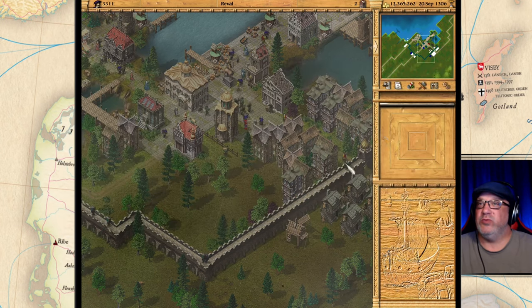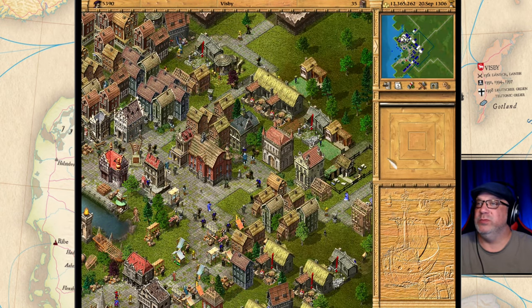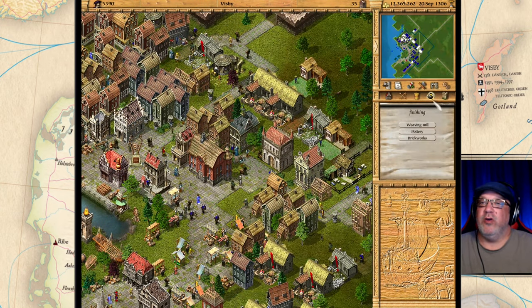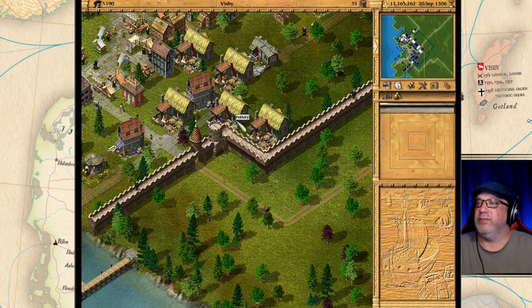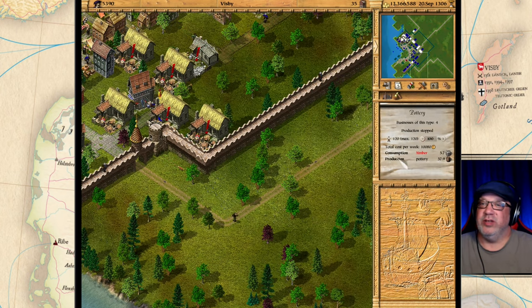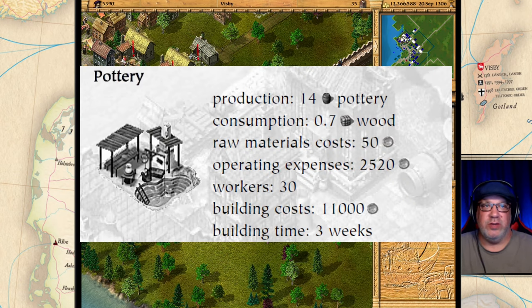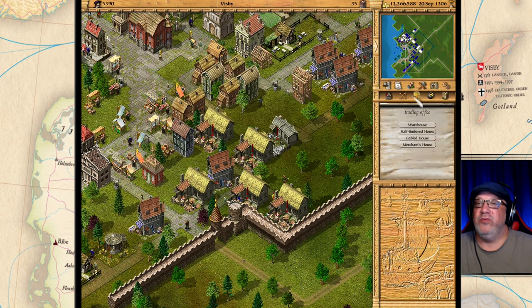The next is pottery, which we can make here in my hometown of Visby. Here is the pottery — I already have a bunch of pottery being produced here, although I'm short on timber. Timber is very important and I'm always short of it. The pottery produces 14 barrels of pottery and consumes 0.7 loads of wool per week.